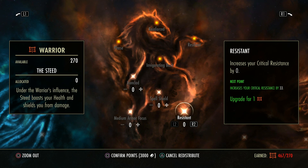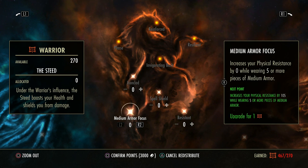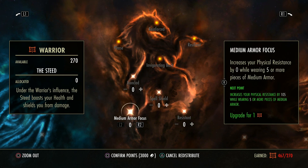Now this is only applicable at the moment in PvP versus players, because in PvE, enemies do not crit. So this is only applicable for PvP. This is medium armor focus and this gives you a physical resistance — so versus anything that's poison, disease, physical, bleeds, anything like that.